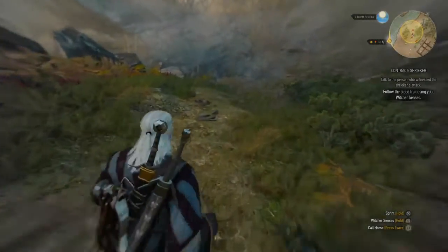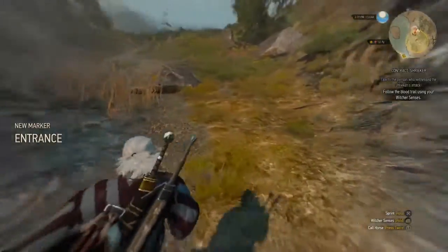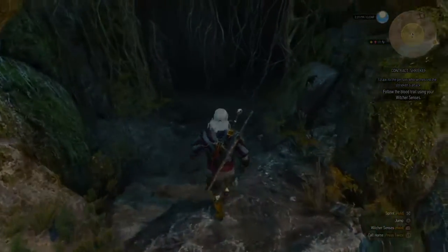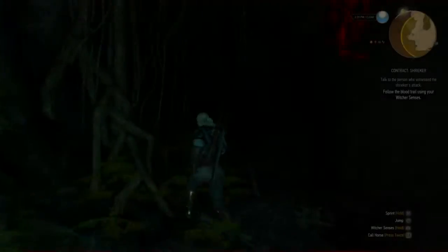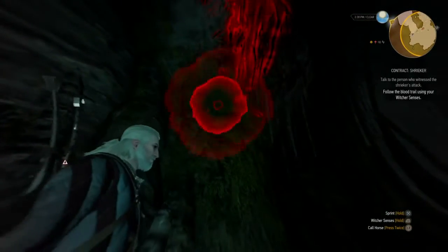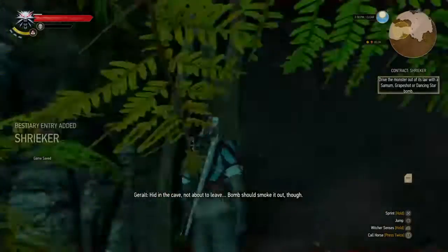Follow the path to this area and you'll suddenly come across these tracks. They will lead you to the entrance to this cave here. Once you go in the cave, it's not a very deep cave. You just go down and you can't find this thing, but you can find a load of bones and stuff. And what you'll notice, if you use your Witcher senses, it's hiding up there on the ledge. You can't see it, you can't attack it from there.